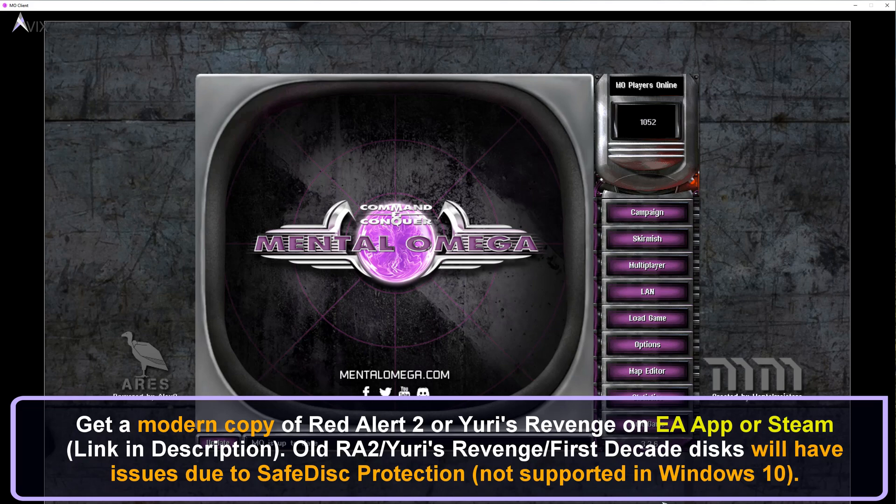Note: the old disk version of Red Alert 2 and Yuri's Revenge, as well as that from the Command & Conquer First Decade disk, will have a lot of problems working on Windows 10. This is because the game has SafeDisc protection, but Windows 10 no longer supports that system of protection. If you try to run Red Alert 2 or Yuri's Revenge, you will encounter a lot of problems, so it is highly advised to instead get a modern copy from the EA app or Steam.